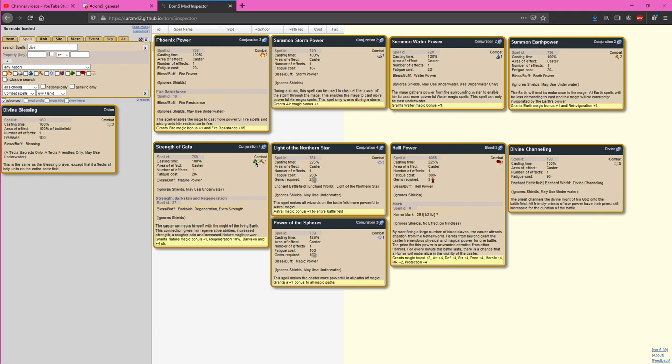Strength of Gaia is somewhat difficult for a lot of nature mages to cast because you require a cross path and a fairly powerful nature mage. But it's a very good power spell — not only do you get the nature magic bonus, but you also get buffs including bark skin, regeneration, and strength of giants. Light of the Northern Star requires an Astral 3 mage to cast and is going to boost the astral level of every single astral mage on the battlefield, including your opponents. So be careful — you might be making your opponent more powerful. It's best used against opponents not using astral mages.